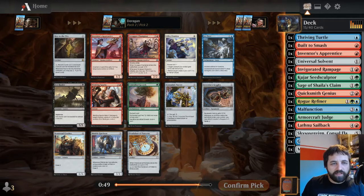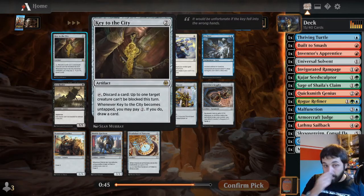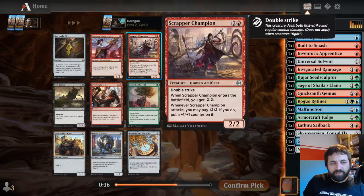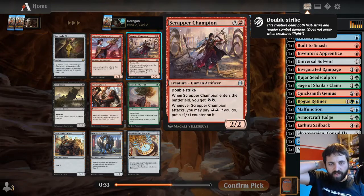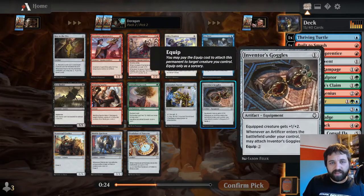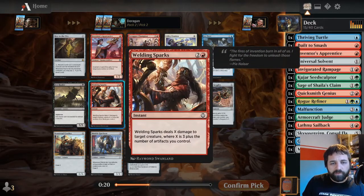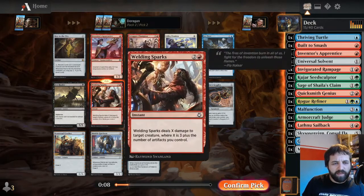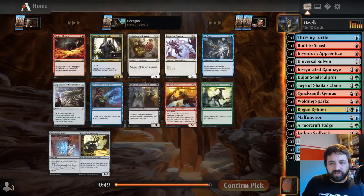This is more interesting. Key of the City: tap to discard a card, up to one creature can't be blocked this turn, when it becomes untapped you may pay two and draw a card - so you make things unblockable and draw extra cards. Scrap Trawler with Double Strike. Welding Spark: three mana deals three damage plus the amount of artifacts you control, dead easy to get artifacts here. I think I'm just going to go for the removal spell, although I'm really tempted by Key of the City.